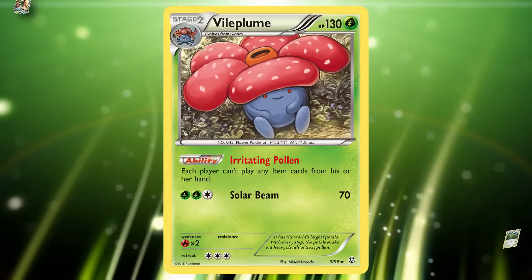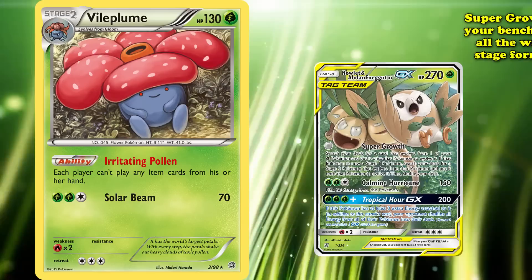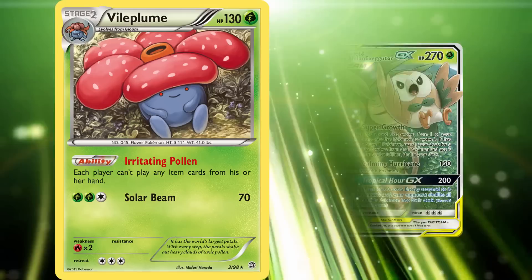Even after rotating, Vileplume's journey didn't stop. In the expanded format, the addition of Rowlet and Alolan Exeggutor GX breathed new life into it with the attack Super Growth, that for no energy cost evolved one of your Bench Grass Pokemon all the way up to its final stage from the deck. This meant that your first attack of the game could evolve an Oddish into Gloom all the way up to Vileplume as soon as your first turn, as long as you got to attack. An ability like Vileplume will always see play because of how restrictive it is, which is why it made onto this list.